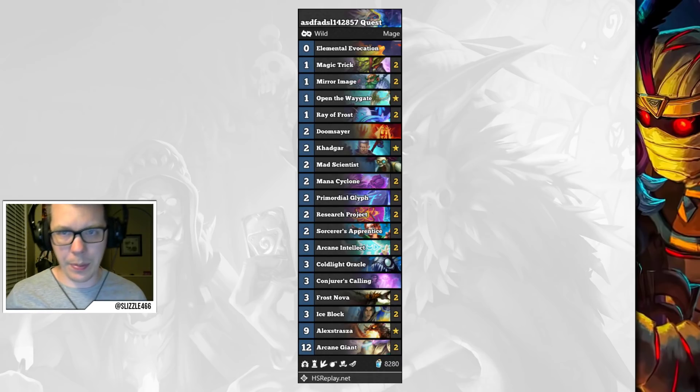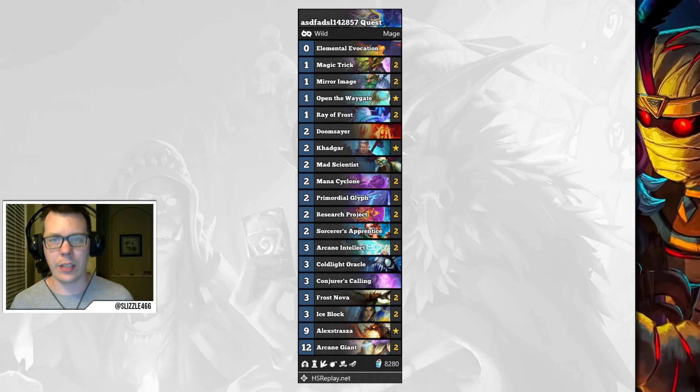Quest Mage is a new archetype introduced for the Rise of Shadows expansion. Cards like Elemental Evocation, Magic Trick, Ray of Frost, Khadgar, Mana Cyclone, and Conjurer's Calling are all new cards making this archetype very strong. This specific build is quite interesting because it goes for the OTK using Giants, but you can also use Khadgar with Conjurer's Calling to generate ridiculous boards to OTK your opponent.